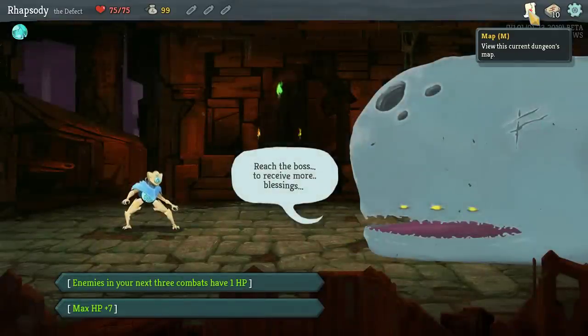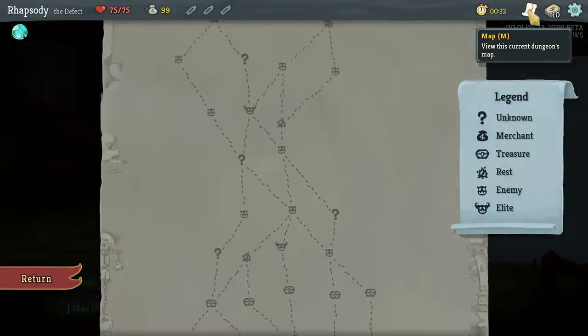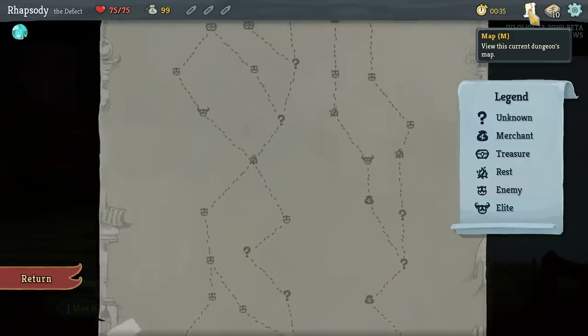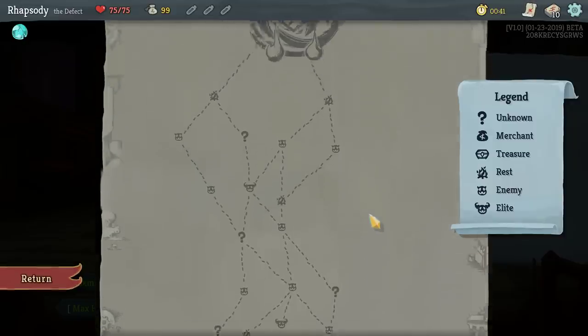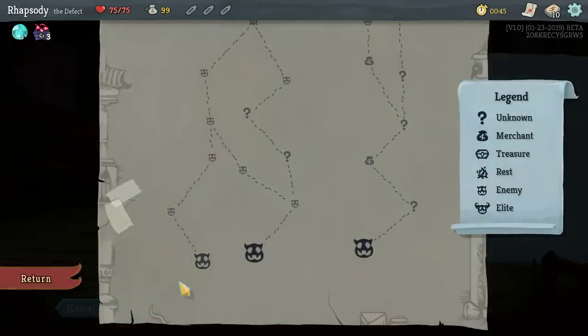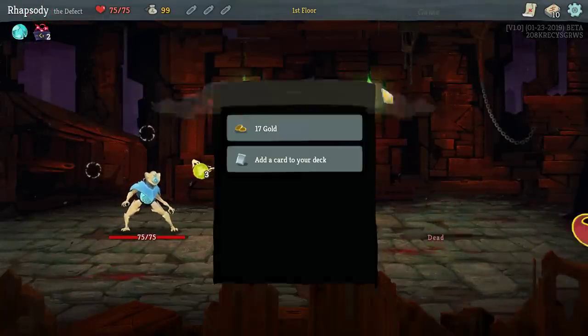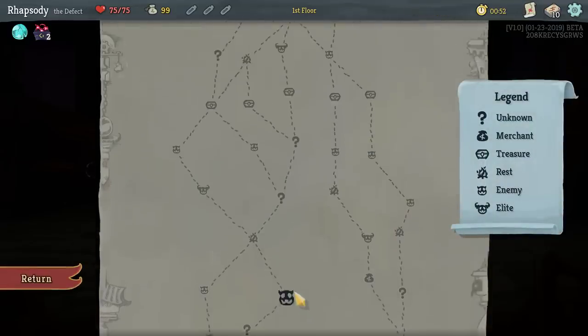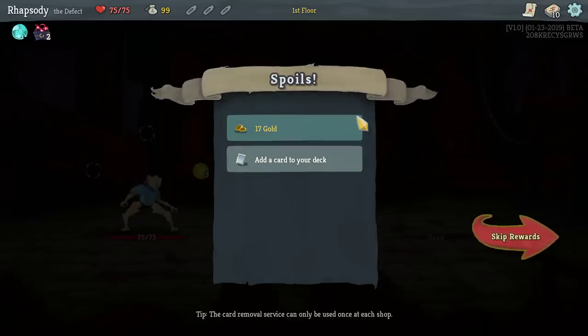So which of these do I want to take? The 'enemies in your next three combats have one HP' would allow me to quite safely snipe this elite — attack them when they only have one HP. I'll be taking that, but I actually figure I'm going to end up using it against these three normal camps and just breezing through them.